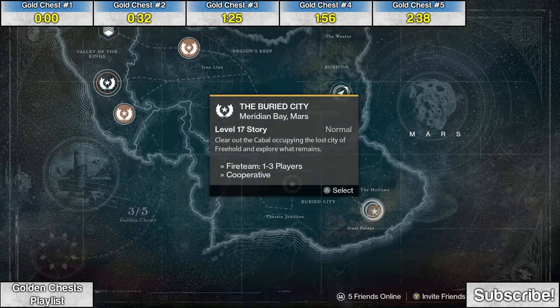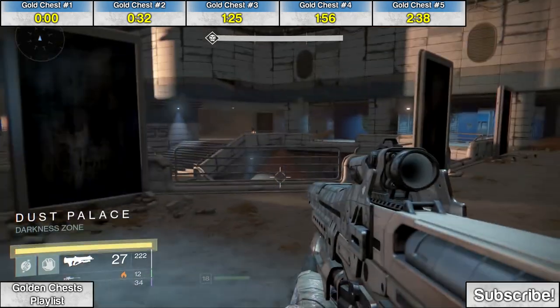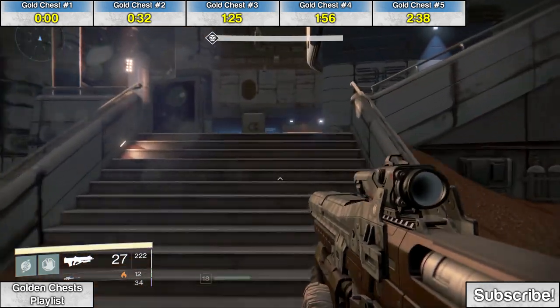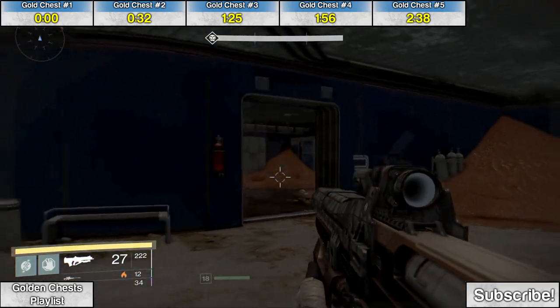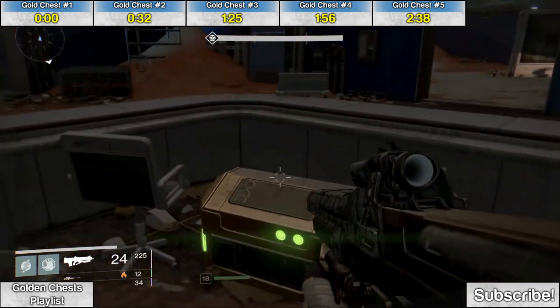The third chest is late in the mission, the Buried City. You'll come to this Dust Palace area — you'll see a little pop-up there on the left — and when you're in this kind of office area, it's normally filled with a bunch of enemies. Go up these stairs on the right, and in this room marked three, behind this desk, is the third chest.